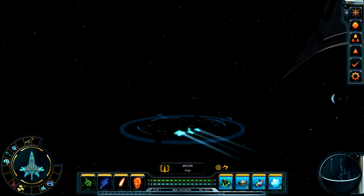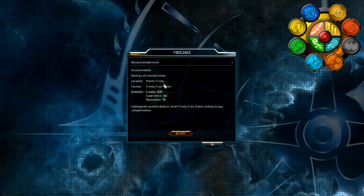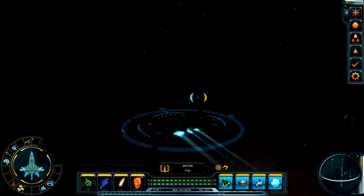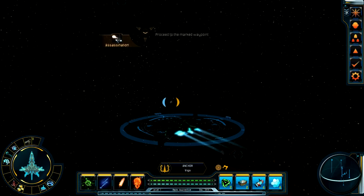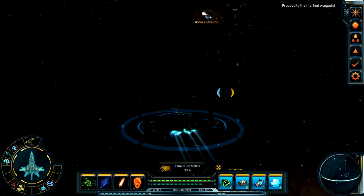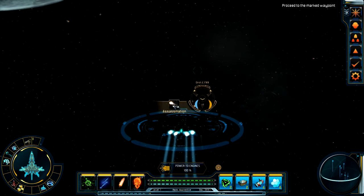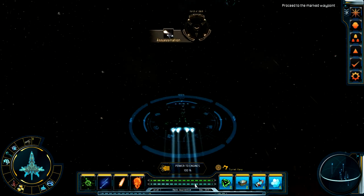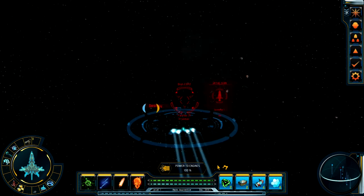So here we are, just hanging out in space, getting ready to do a mission. Let's take a look at the map. There's a mission right here — destroy all marked ships. Assassination! That's the kind of missions I like. Let me go ahead and accept this quest, then give myself maximum power to engines. I'm going to fly around to this spot here. Target it. We're very close to this. I actually dedicated a lot of my power — tactical reports of hostiles in the area. I'll show you guys later after we're done with this fight.